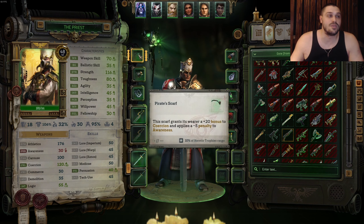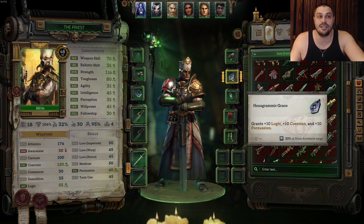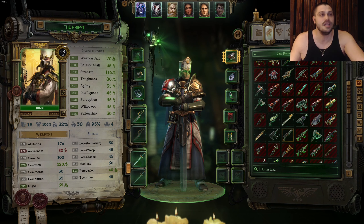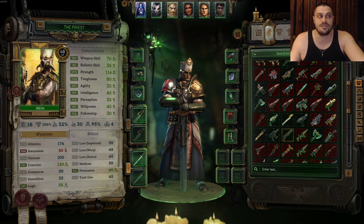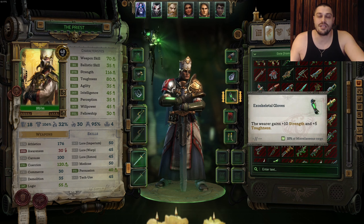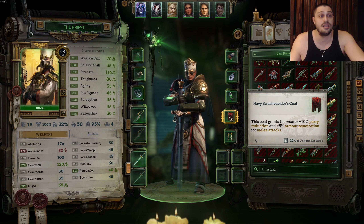For the helmet, we want Pirate Scarf — and nothing else — on a priest. For the armor, we want Solomon Veer Armor, the tankiest armor in the game. For trinkets, we want a Knuckle Guard and Hexagrammic Grace. For the amulet, Ancient Xenomechanism is very good. If you don't like the damage it deals around you, you can opt for amulets that give Strength, Weapon Skill, Toughness, or Coercion. For gloves, there are no better gloves than Exoskeletal Gloves for this build. For the cape, Navy Swashbuckler Coat is great, and basically any coat that provides tankiness and armor.